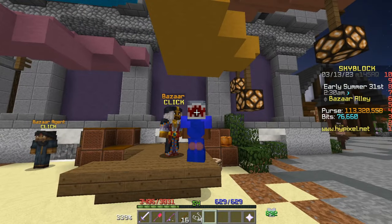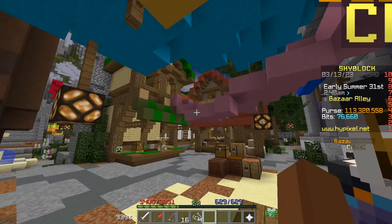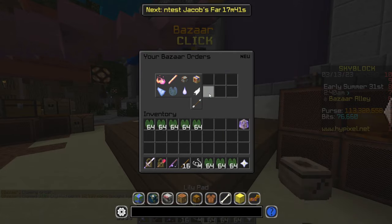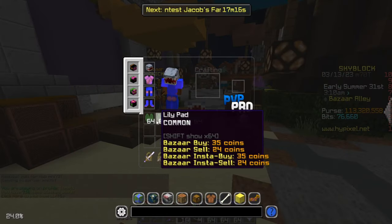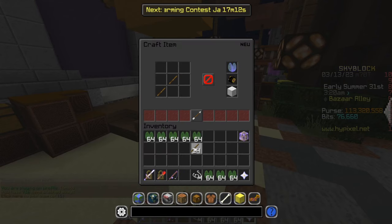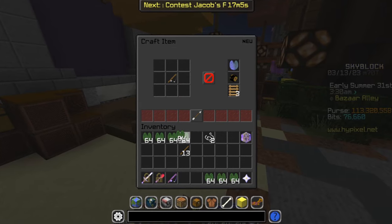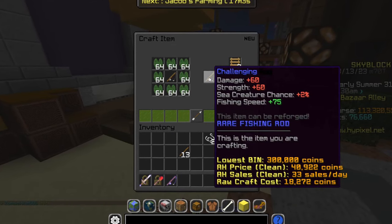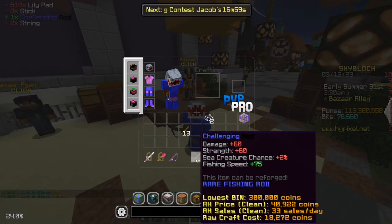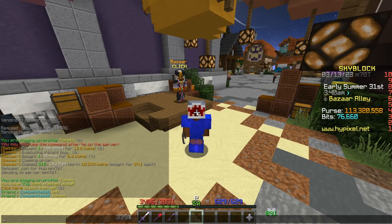Another great thing to do during Marina is craft fishing rods, since every fishing item is going to be in crazy demand. We bought 512 lily pads for 12k and we're going to make a beautiful rod. We craft a fishing rod and then turn it into a Challenging Rod, which we can already sell for about 300,000 coins — and we only spent about 18,000 coins maximum.